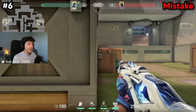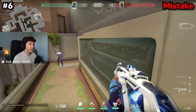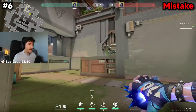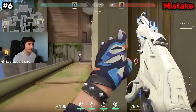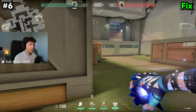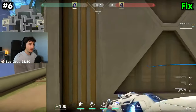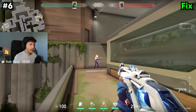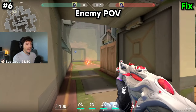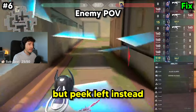Another big mistake a lot of you Yoru players are making is not fake flashing correctly. When there's an enemy and you want to do a fake flash, a lot of you just throw your flash to the right side without caring where it lands, and the enemy isn't falling for it. The proper way is to throw the flash as if you're actually peeking that direction — throw a ground flash there, the enemy looks right and falls for it, but you're actually peeking left, faking your position and getting a free kill. Act as if you were actually throwing that flash on the right side, but peek left instead.